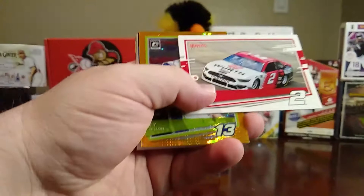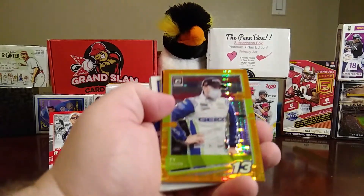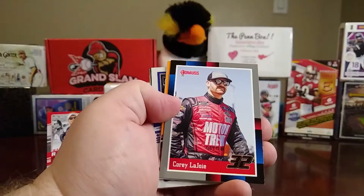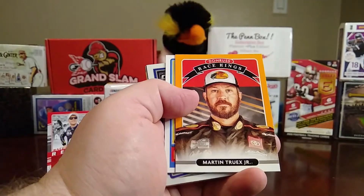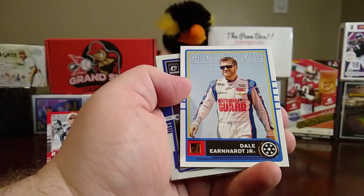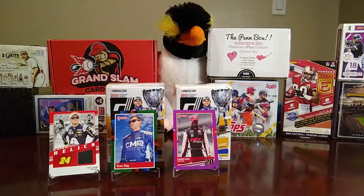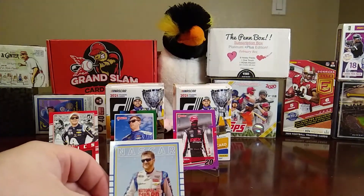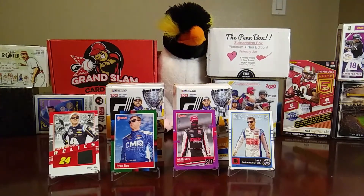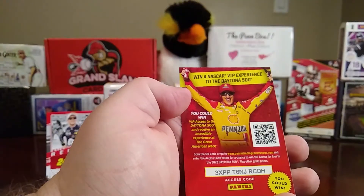We have a Brad Keselowski car card, an optic of Ty Dillon, a gray retro of Corey LaJoie, an orange or gold Martin Truex Jr., Race Kings. There's a NASCAR Classics Dale Earnhardt Jr. — I'm going to go ahead and put him up here because it's Dale Jr., so he's going up there. Then we have a Joe Graf Jr. optic, Christopher Bell retro, Brad Keselowski Race Kings, and a VIP experience card.